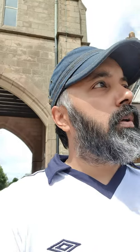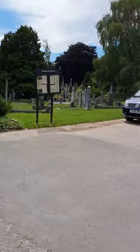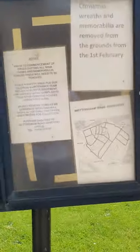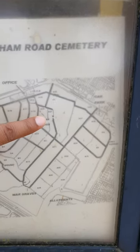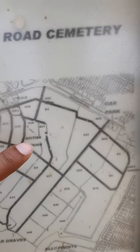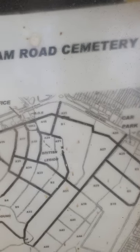I've just walked through the main large entrance of Nottingham Road Cemetery, so I'll take you on a little tour of where exactly he is. When you go through the gates you're confronted with a board here. On this board is a little map, and although it's upside down, Steve Bloomer is actually buried in plot A20. I'm going to show you where the British Legion Memorial is, and from there we can find Steve Bloomer.